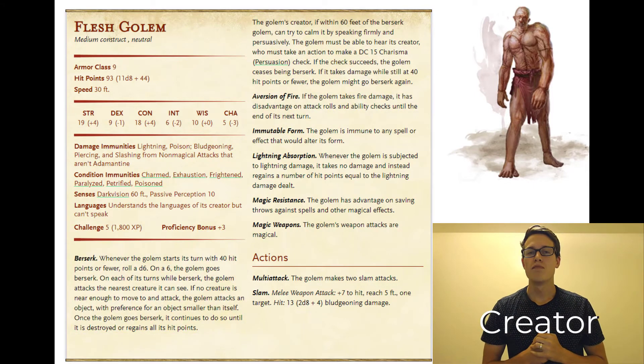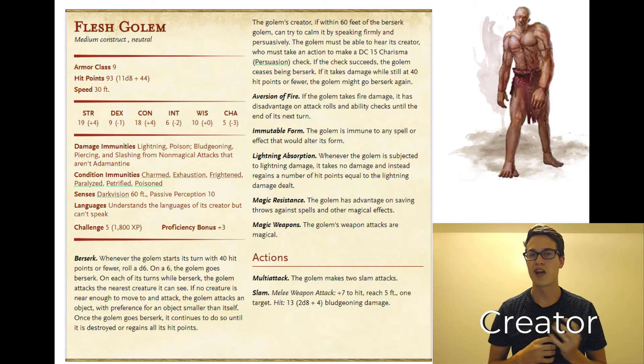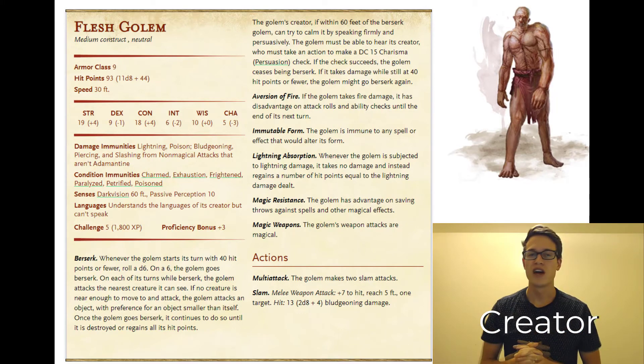I would use the flesh golem most likely as a construct of either a necromancer or a mad scientist artificer-wizard type character. I would see it guarding either a necromancer's lair, a crypt, or maybe some sort of laboratory or wizard's tower. I see this as a forbidden guardian that people would fear and have disdain towards.